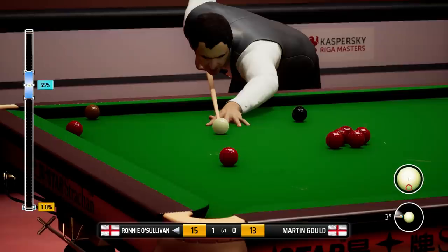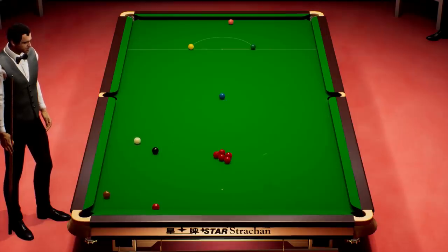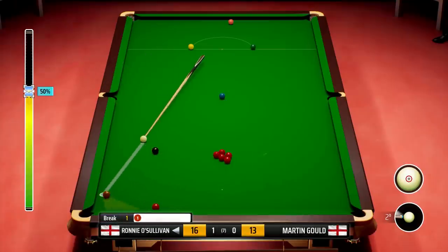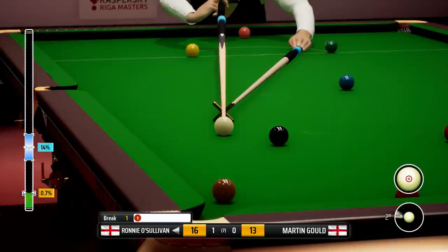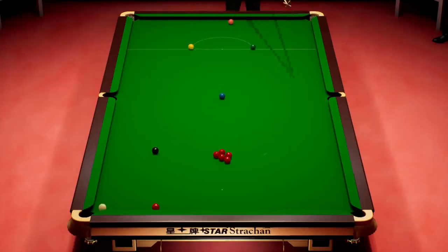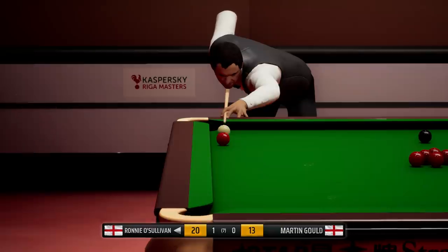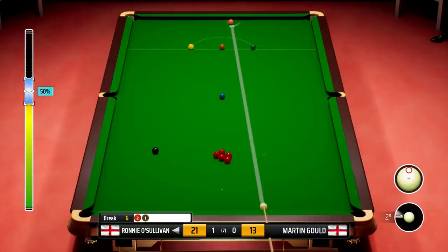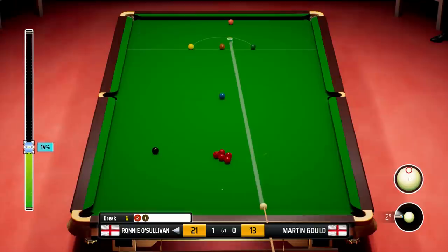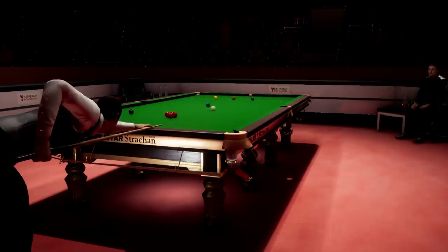Just need to screw this back — onto the black, into the same corner. Just over-hit it a bit but we're always going to have the brown. Just drop it in. Looking to run this along the cushion — nice one. And I think we might just rest up to the pink here, the extra point. And it's been quite a low-scoring frame so far, but we feel like we're very much in control of it.